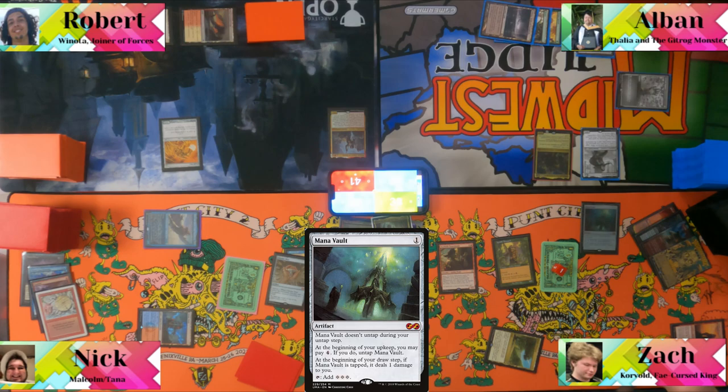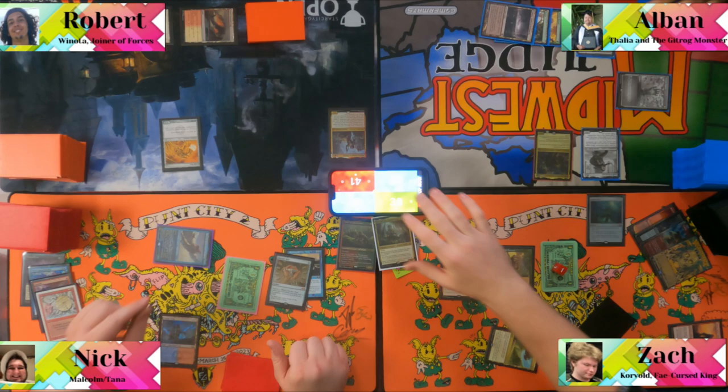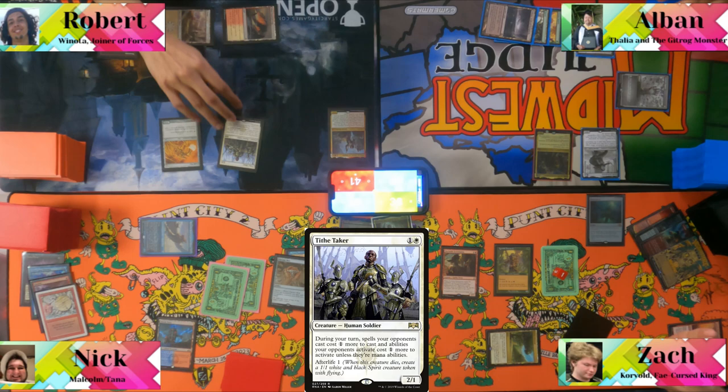Someone plays Metabol, joking he's eating Dockside now. Albin says he can't run Dockside. Nick passes. Rob plays Tithe Taker — described as "a worse Grand Abolisher" — but it comes in tapped.